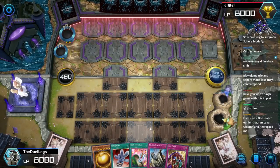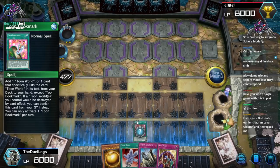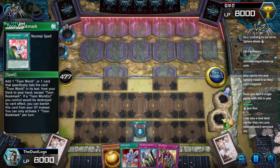Skill Drain and one of my protections, and Bookmark. This is basically full combo, as long as they don't have an Ash Blossom's Joyous Spring.